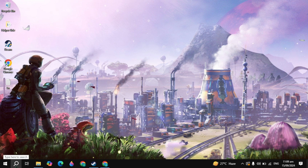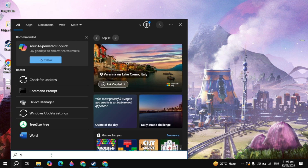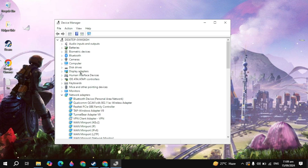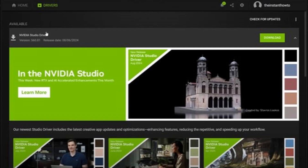Then close it and go to Windows search, type 'device manager', and it will appear on the top — just open it. Here you will see the display adapter; simply open it and update your graphics card. If you have an Nvidia graphics card, open the Nvidia software and update your Nvidia graphics card.